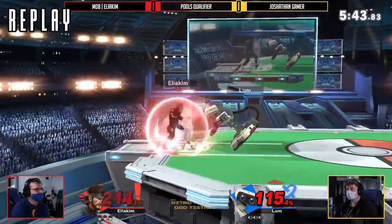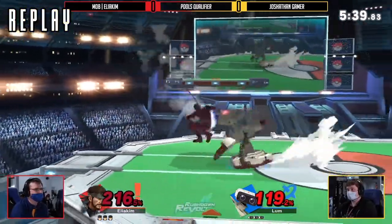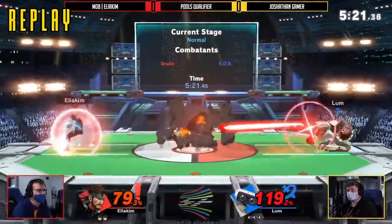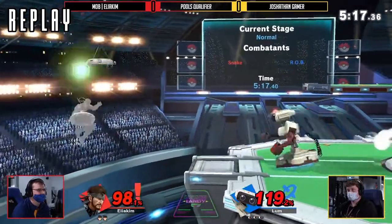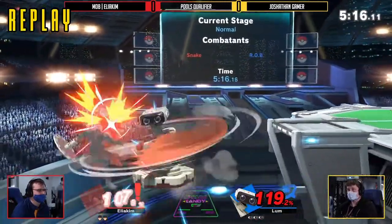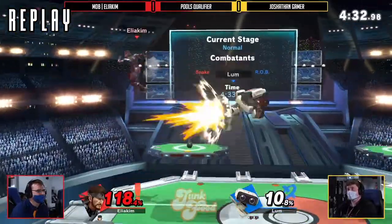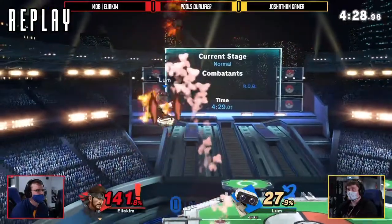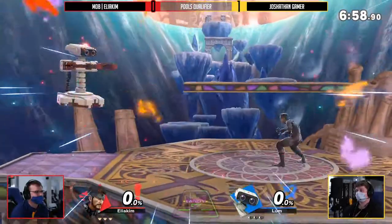Elia Kim maybe didn't fully mix up as much as possible — like a lot of neutral-B versus granted, you always have to look out for the rising uppers from ROB, especially when it comes to catching the landing, hence why he opted for a lot more immediate air dodges. But they got stuffed out. When it came to the boxing tools is where Joshethan was really able to run away with game one. I would not be surprised to see game two go in a similar fashion, although we do move to Halberd for the next game.